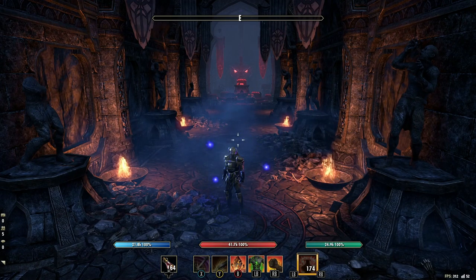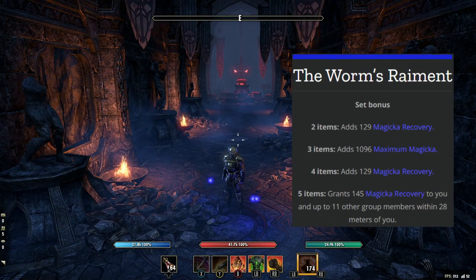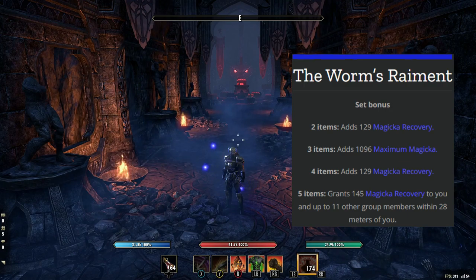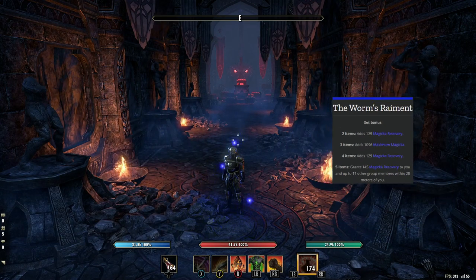The Worm's Raiment set is a popular set for tanks in the Elder Scrolls Online. The set bonuses include 129 Magicka Recovery for two items, 1096 Max Magicka for three items, another 129 Magicka Recovery for four items, and the five-item bonus grants 145 Magicka Recovery to you and up to 11 other group members within 28 meters of you.